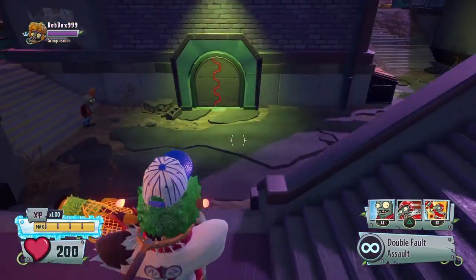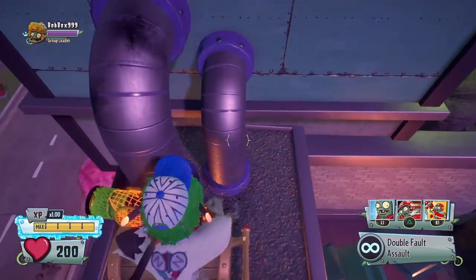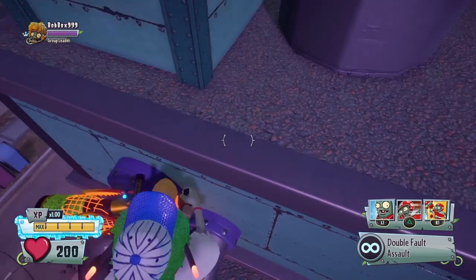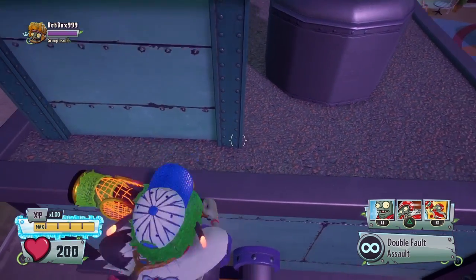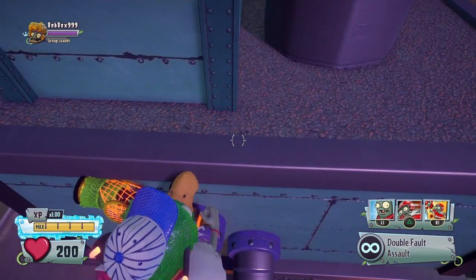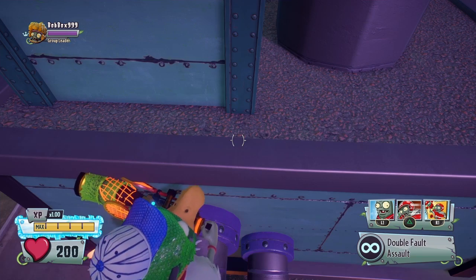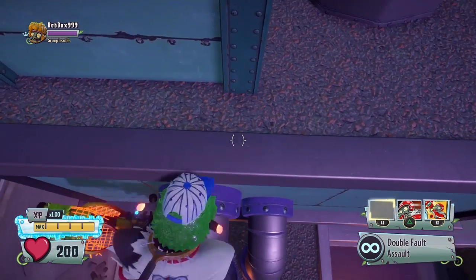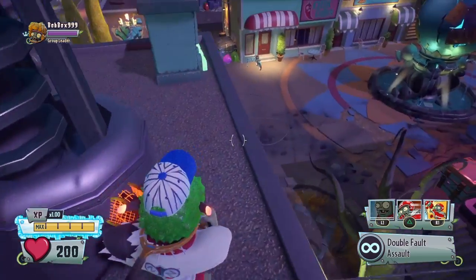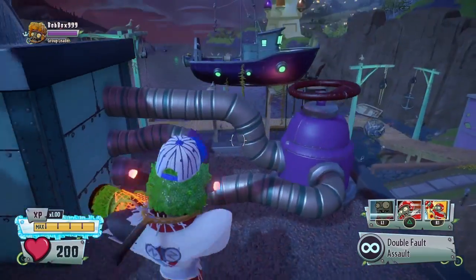You're going to come up over to these stairs, jump on this chest, jump on this pipe, jump on the bigger pipe. You might think we could just jump up from here — you can sometimes, but most of the time you don't make it. So what you're going to want to do is use your impunt against the wall and jump on it. You might get launched sometimes, but you're going to jump on the impunt onto the ledge.